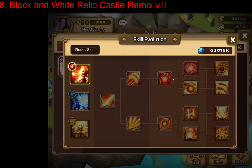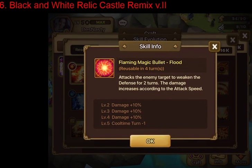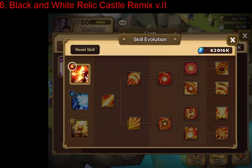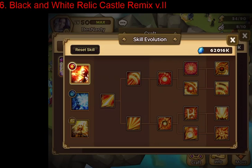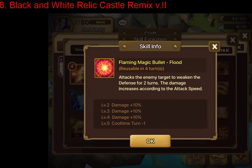For the second skills you have a choice between two options. The first is the Flood version of Flame Magic Bullet — single target defense break with attack speed scaling damage, pretty good overall. The alternative is Accelerate, which increases your own attack bar by 50% after use. I do not recommend this on a violent homunculus because if you proc violent, you just waste the attack bar.